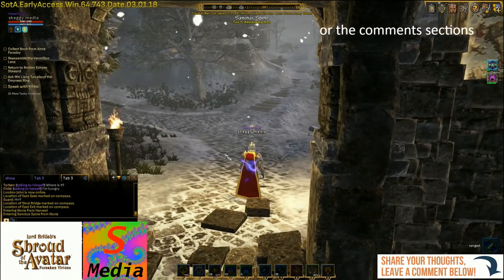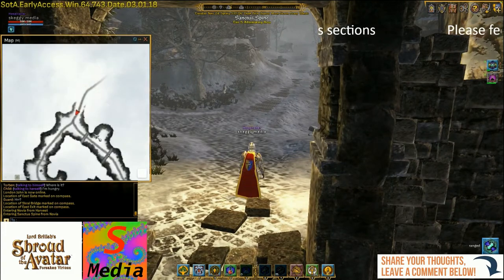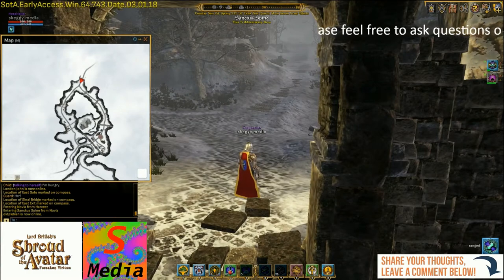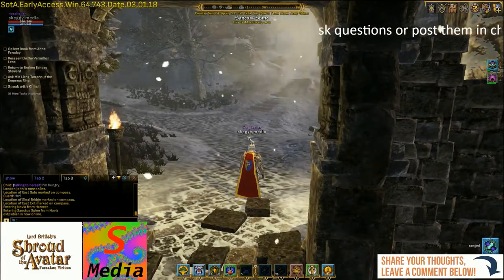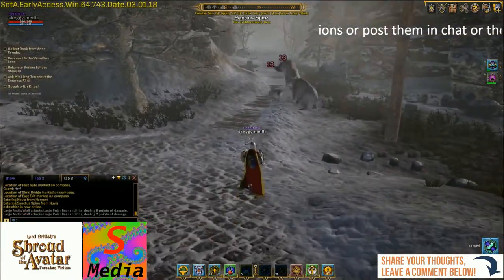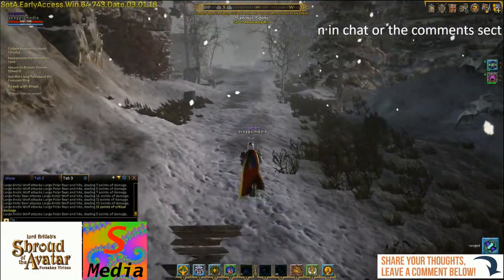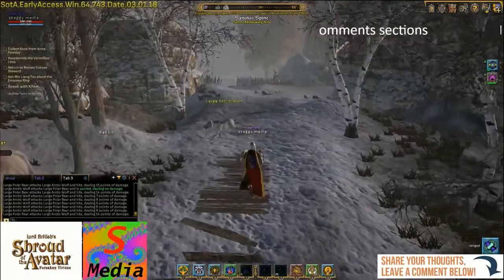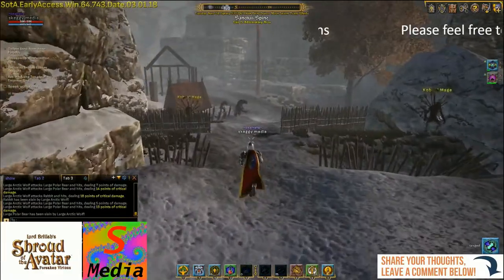The entrance of Sanctus Spine on this side has loads of wolves and bears. Let's bring up the map — we've got this way which would force you through the control point, or you can come this way and take the path around so we don't have to go through a control point. I'm just going to pretty much run through and won't be doing any combat in this area, but if you want to take the time and get some experience, just remember not to die too many times. There are loads of kobolds up here.